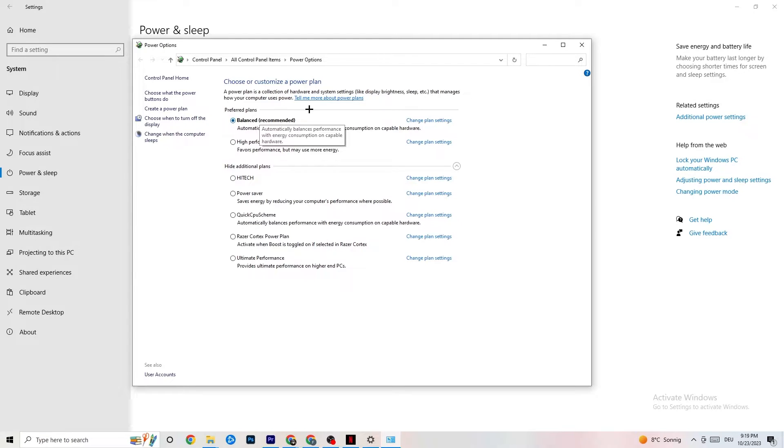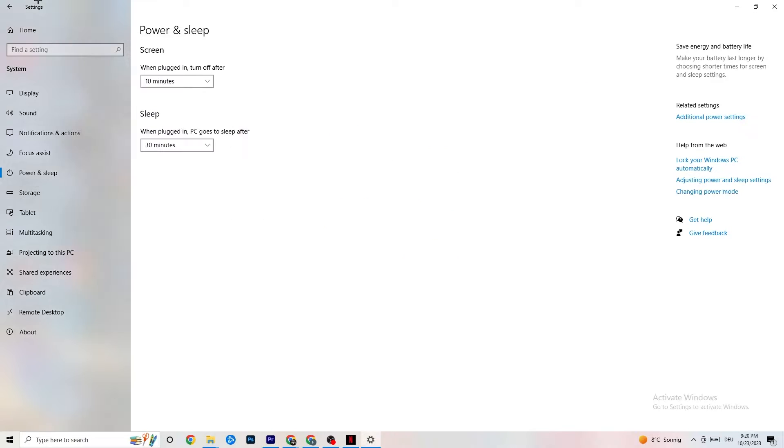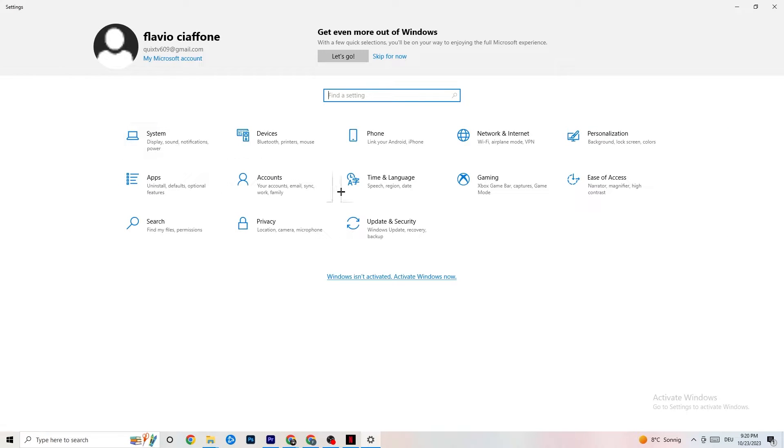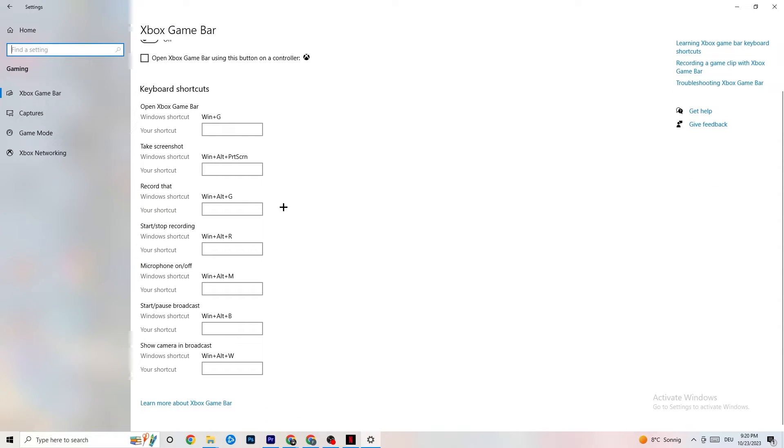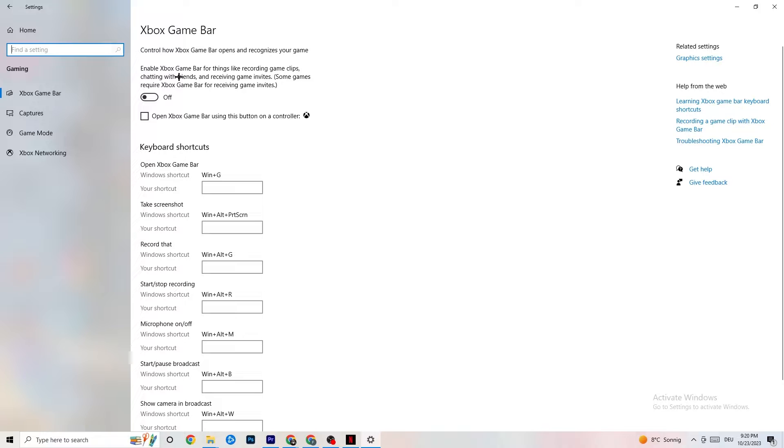Once you're finished with that, go back to the main Settings. Go to Gaming and you'll see Xbox Game Bar. I've turned this off and I want you to turn it off too, because the Xbox Game Bar will suck a lot of performance. If it's running in the background all the time it will cause your game to freeze — especially on low-end PCs it will trash your game or cause FPS drops. Turn this off.